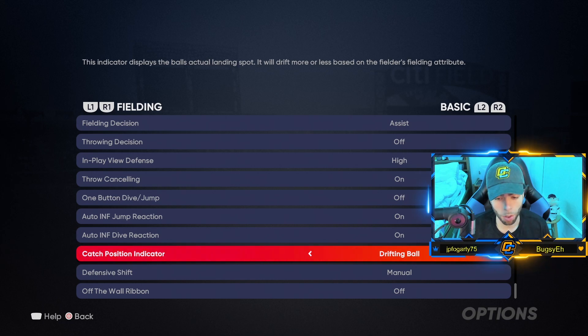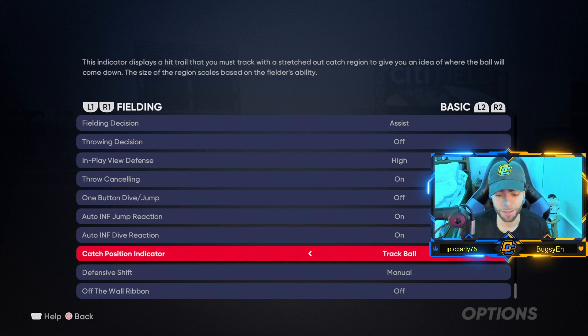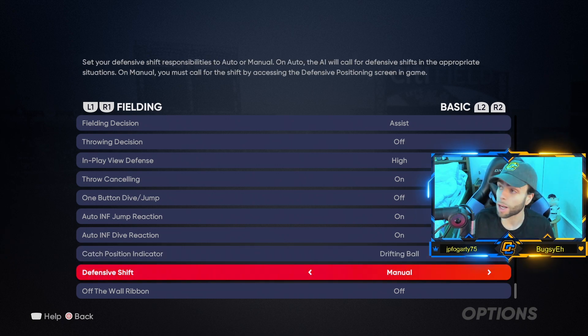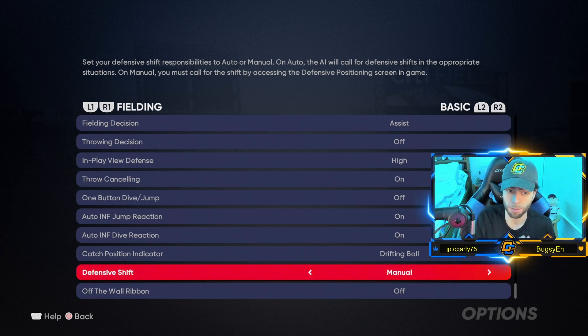Drifting ball: the game defaults to Track Ball, which is the new mechanic that shows you when you can dive forward or the route to take. Nobody has liked that — everyone's changing it back to the Drifting Ball indicator, which is just better, so I'm going with that. Defensive shift: Manual. I don't want it on auto — I don't like giving up cheap hits to the shift. I want to get beat by real hits; I'd rather give up a bloop single than a fluke triple.